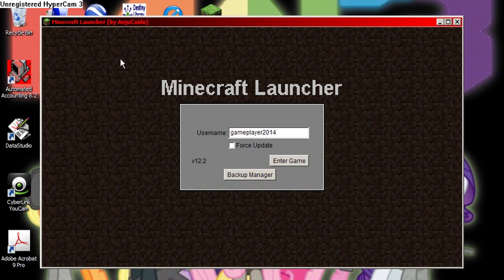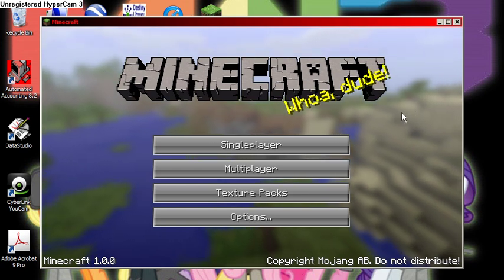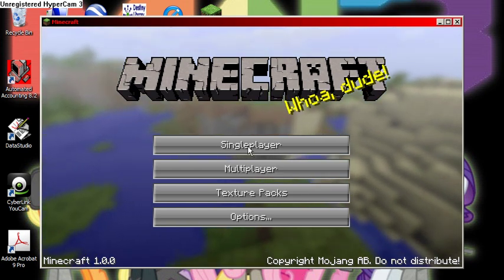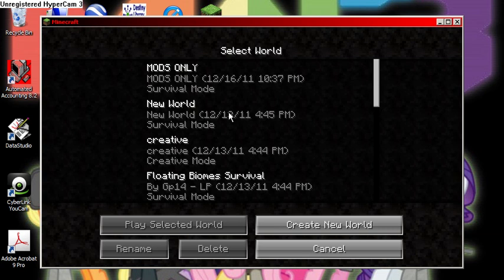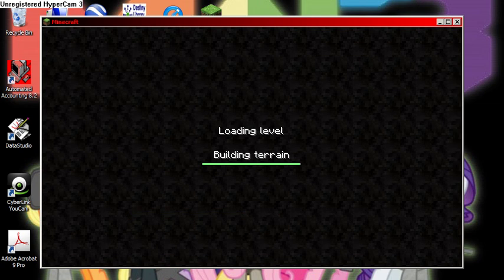This is what my cracked launcher looks like. All we need to do is hit enter — we're going to pause it until we hit the settings. Here we go, I don't know why that's popping up but it will. So this is what the cracked launcher looks like; we're going to open this up.